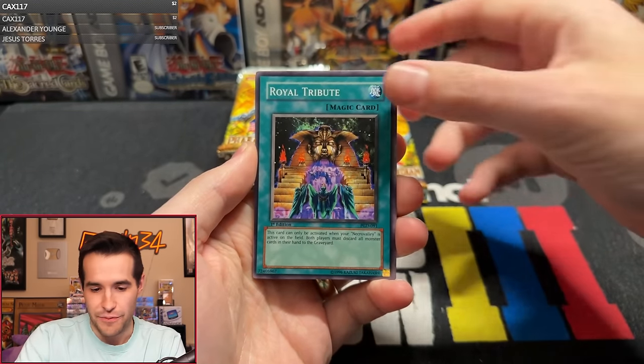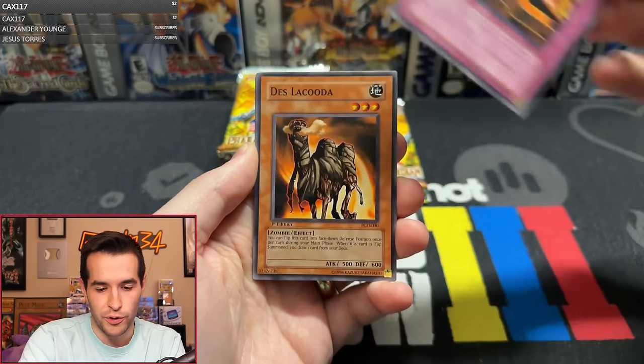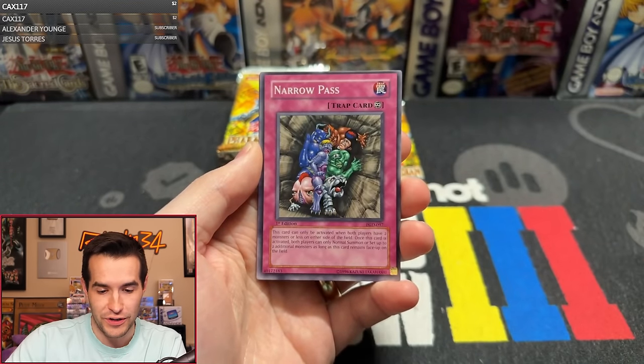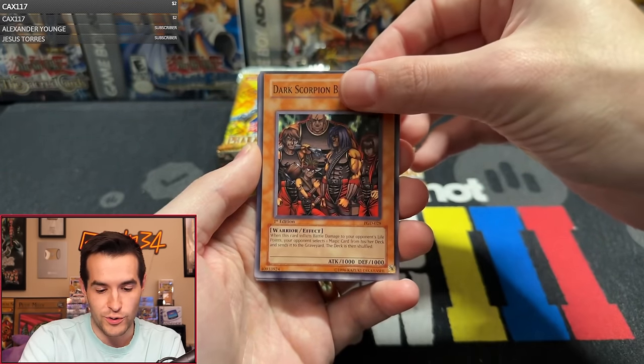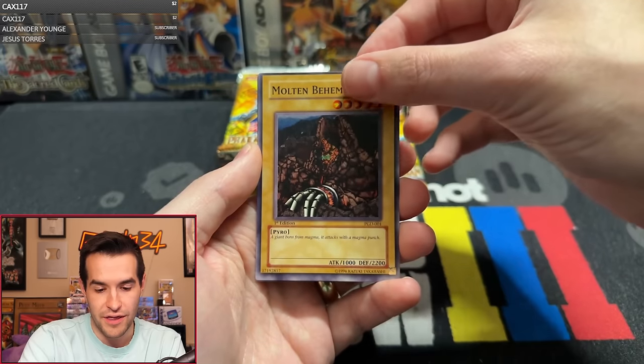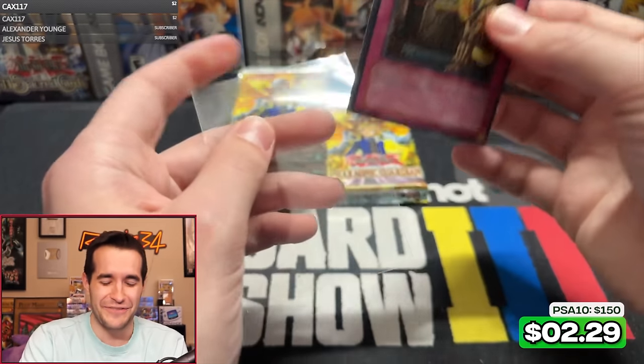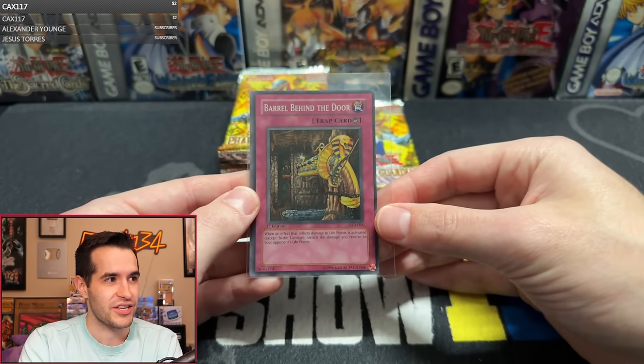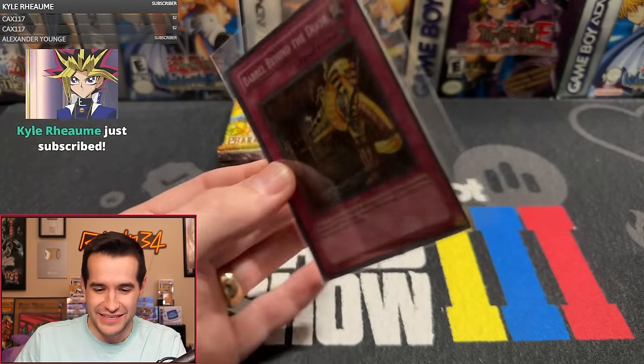Arsenal Bug. We have Shining Marshmallow with the Royal Tribute. Swarm of Scarabs — look at the miscut again, very cool. Narrow Pass, Dark Scorpion Burglars, Molten Behemoth, and another Barrel Behind the Door. What is going on? Pharaonic Guardian is so weird, man. Every time you open, something weird happens. Look at the centering too — it is crazy.